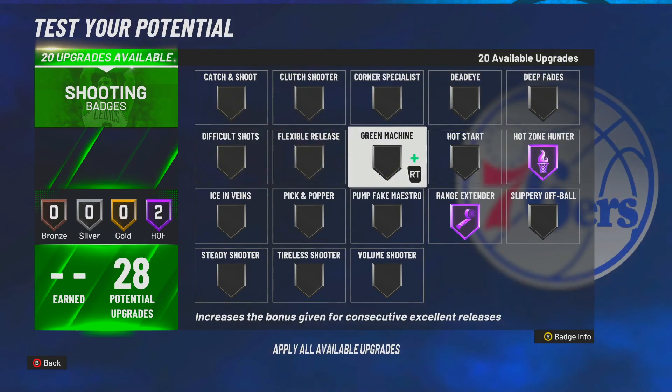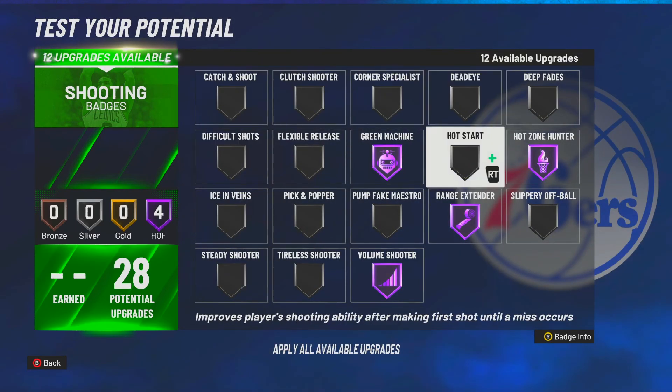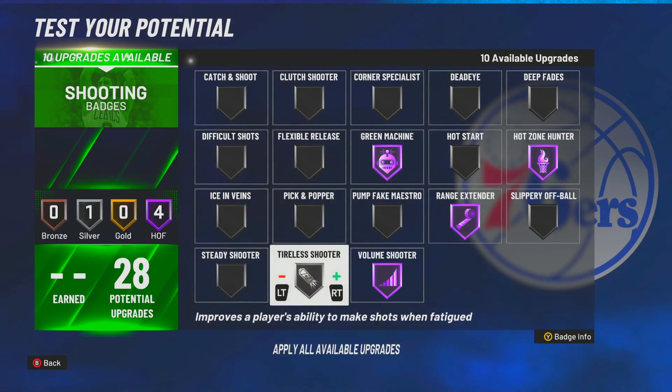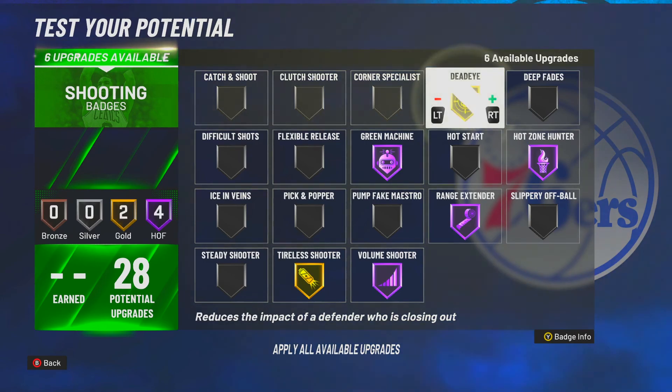For shooting badges, first thing: Hot Zone Hunter Hall of Fame, Green Machine Hall of Fame. Since we're shooting a lot, Spot Up Shooter Hall of Fame as well. That leaves 12 badges. Spot Up Shooter helps you when you're stationary and I believe it also helps when that dribble bar at the bottom turns yellow, so I'll put that on gold. Now about Dead Eye — I believe Dead Eye counters Intimidator. Gold or Hall of Fame Dead Eye is best because most opponents will have Intimidator on gold or higher.